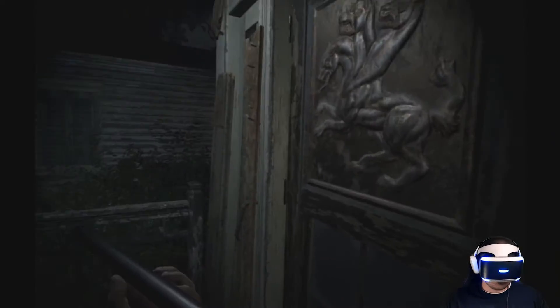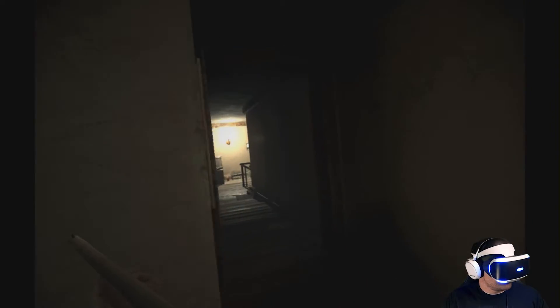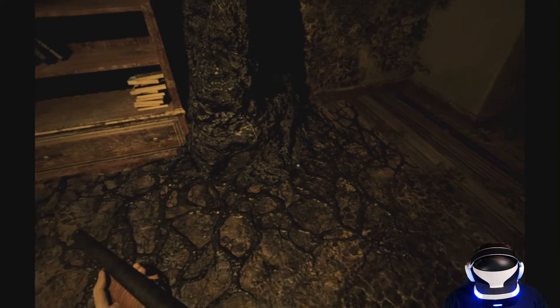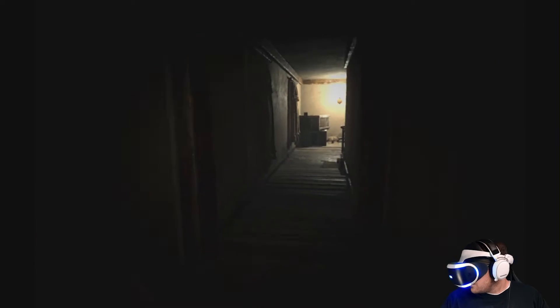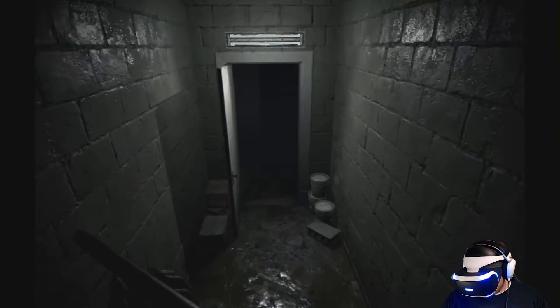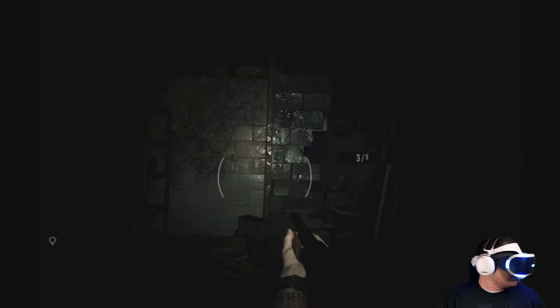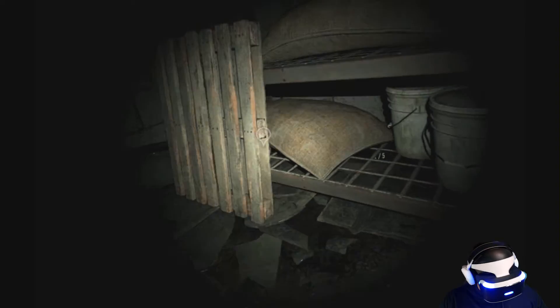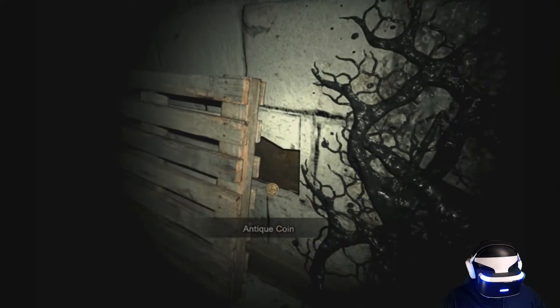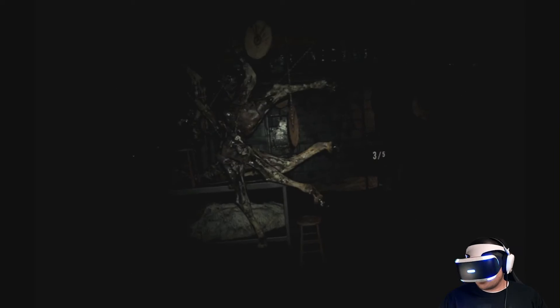Yeah, there's definitely something underneath there. Should have checked over by the RV, but there's a bunch of stuff down there. Is that in the basement? I do not want to go down there, but I'm going to because I saw a white oil item down here. There are several items here. There's a herb. What is this? A coin. I do want the coins — I absolutely want coins because we want to try to get the magnum. I don't see anything else, I think I want to get the hell out of here.